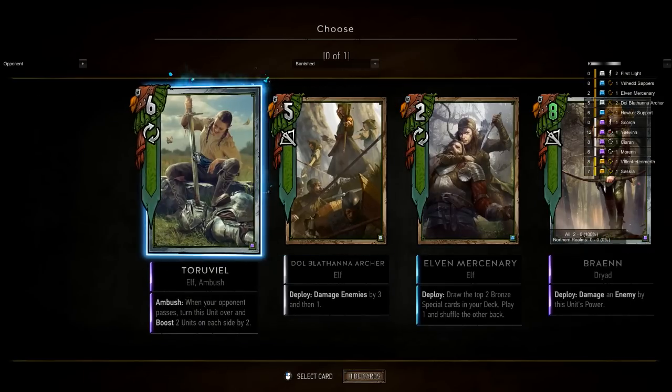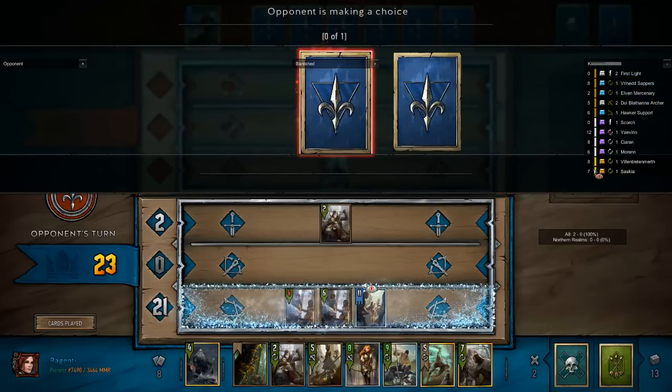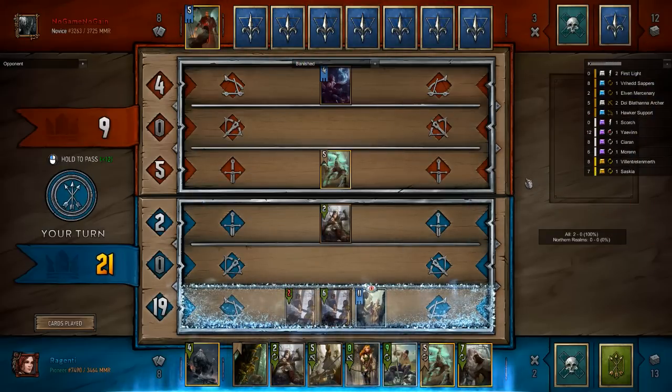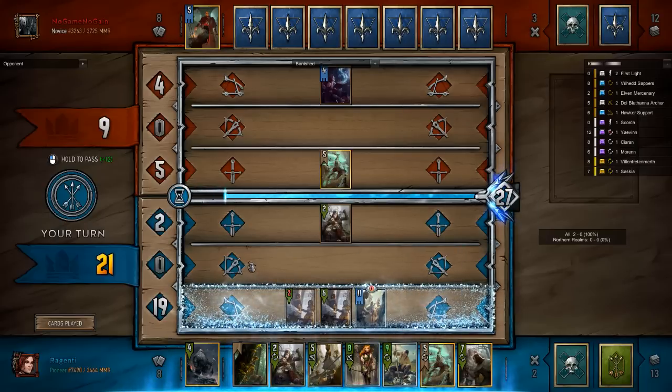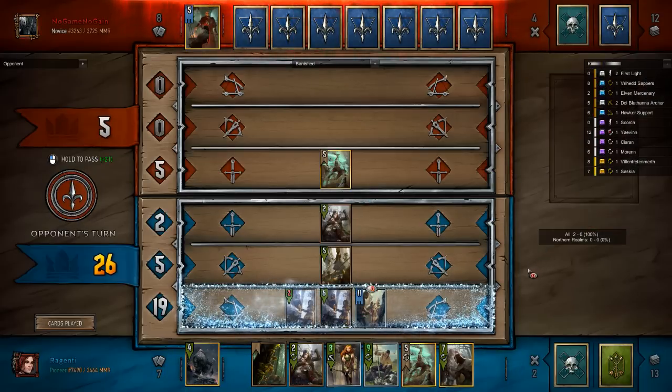Deck thinning is really important early on — the earlier you can do it the better. There isn't any good target here so whichever you prefer is fine between the Truvial and the Ran. We have a clear case that our opponent wants us to pass this round. I would be tempted to use the Shrooms to remove the weakened state on our Hawker Support since I don't want to give his Bloody Baron any points. Redenti opts for the Archer.